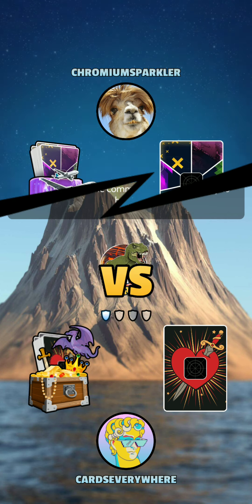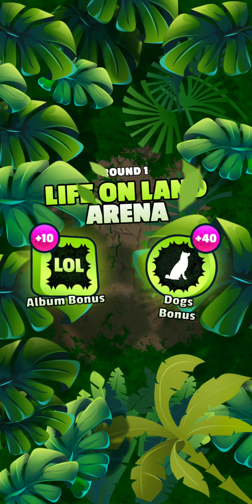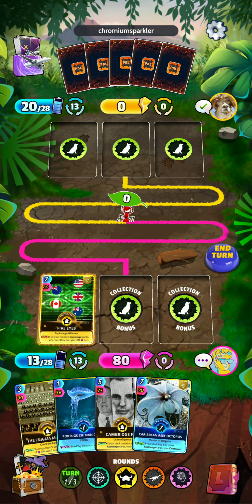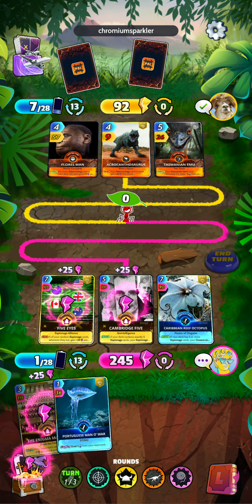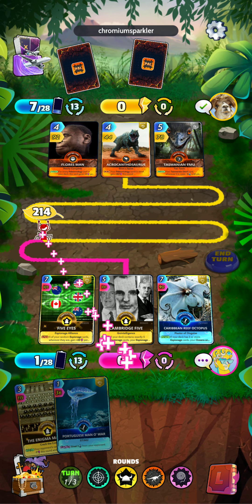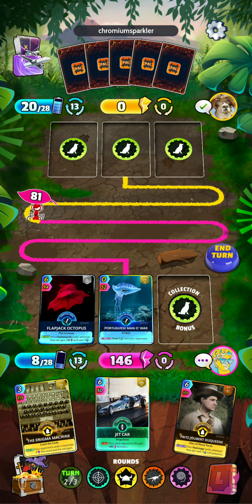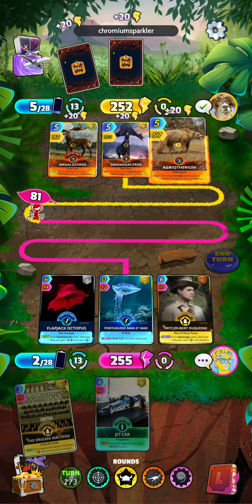Hopefully we get a real opponent so we can test out the deck properly. Unfortunately not. But if we win quick enough, I'll jump into another game so we can get a good idea of how the deck performs. So we go with Five Eyes, the Cambridge Five, and the Caribbean Reef Octopus. So we are against a Paleontology deck — I think we'll do fairly well against this. We'll line up our Ocean cards so we get the boost next time they come around, and we'll play Fritz.